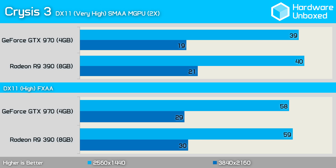Like most of the games tested, performance is very competitive between the 970 and 390 in Crysis 3. The 390 was just a single frame faster at 1440p with an average of 40 frames per second. Changing 2x SMAA for FXAA improved performance dramatically — the 390 was now good for an average of 59 frames per second, again just 1 frame per second faster than the 970.